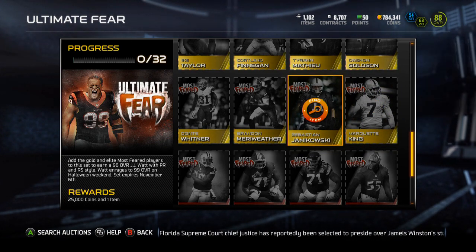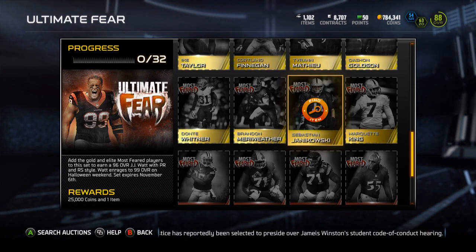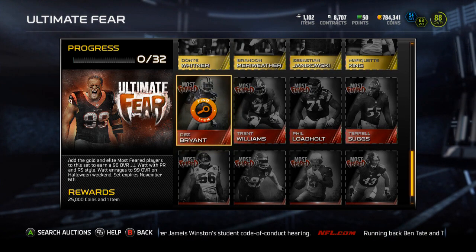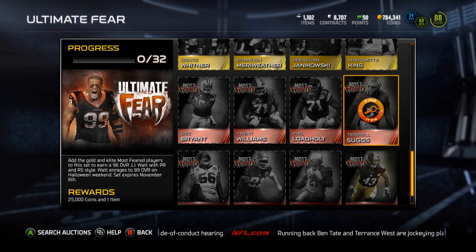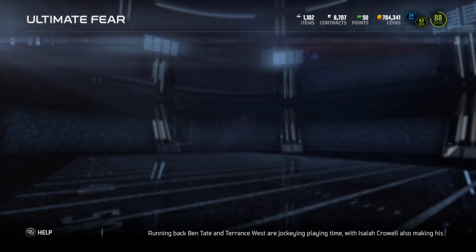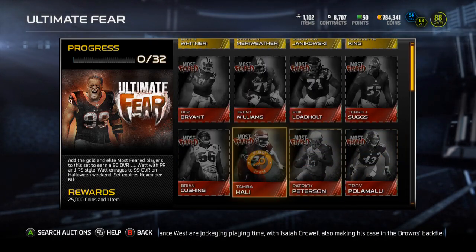I kind of understand Sebastian Janikowski as the Most Feared kicker, but it still doesn't make any sense. Brandon Merriweather, Donte Whitner — and the elites are: Dez Bryant, Trent Williams, Phil Loadholt, T-Sizzle, Troy Polamalu, Pat Pete, and Brian Cushing.